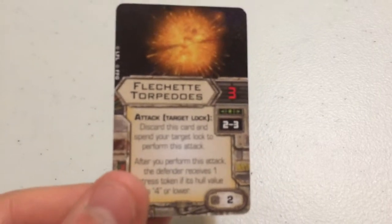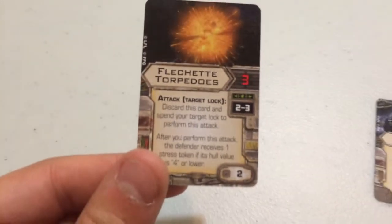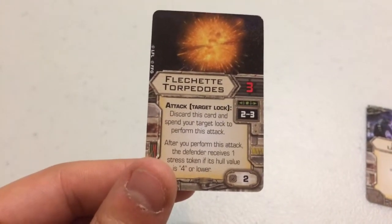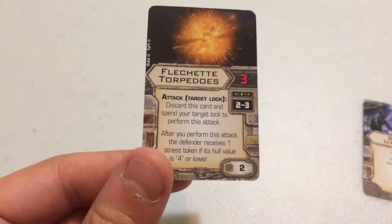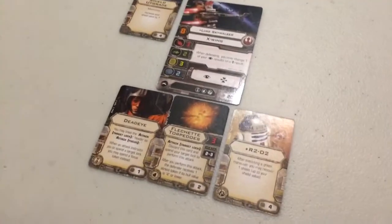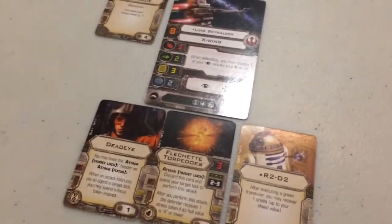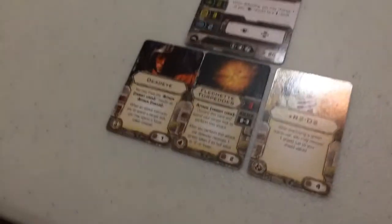Moving on to his warhead — my personal favorite — Flechette Torpedoes. They have an attack value of 3 and can be used at range 2 to 3. They state: discard this card and spend your target lock to perform this attack. After you perform this attack, the defender receives one stress token if its hull value is 4 or lower. I love Flechette Torpedoes because they're great for dealing stress regardless of whether they miss or hit, as long as the enemy hull value is 4 or lower. And they deal 3 damage as well.